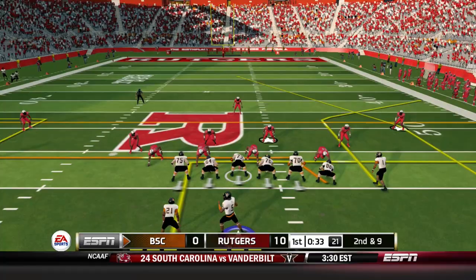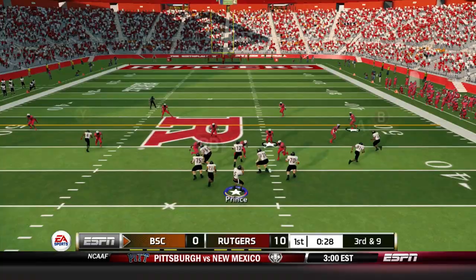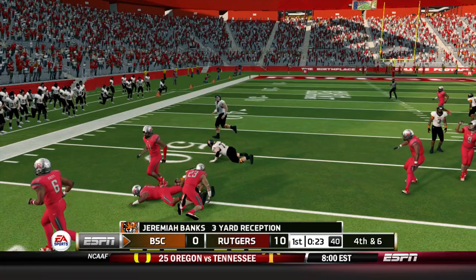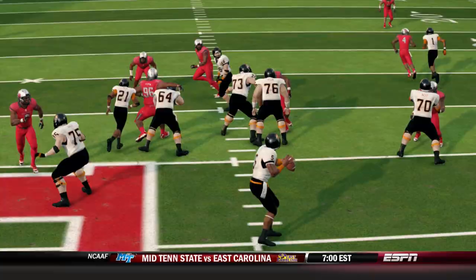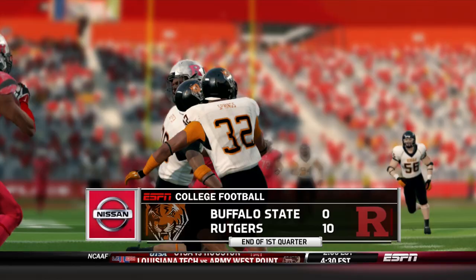Second down and nine, trips to the right side. Prince steps back, pressure in his face, fires and it's way offline — looking for DJ Lee on the outside. Third down and nine, Prince sets up a screen for Jeremiah Banks, who tries to get away but cannot escape Rutgers yet again. They're playing fast physical defense and it's given Buffalo State a lot of issues in their first D1 contest as they trail Rutgers 0-10 going into the second quarter.